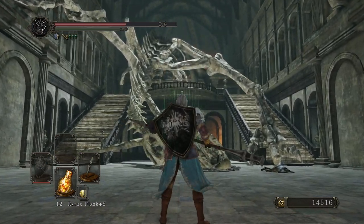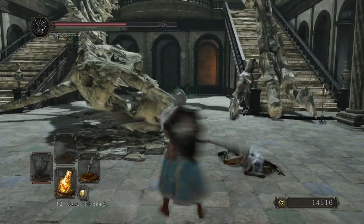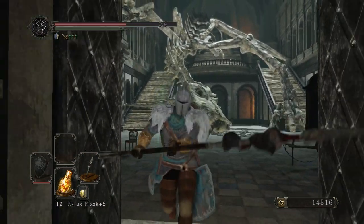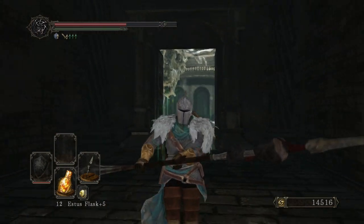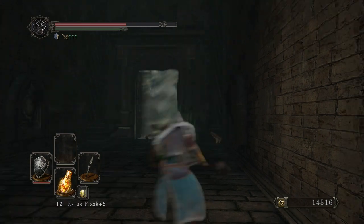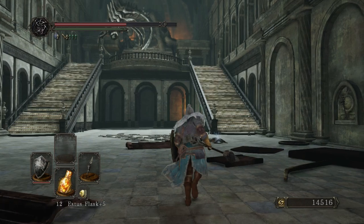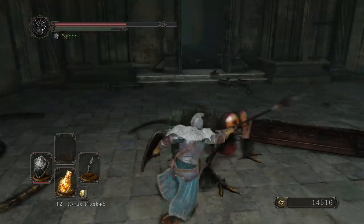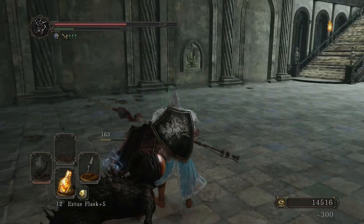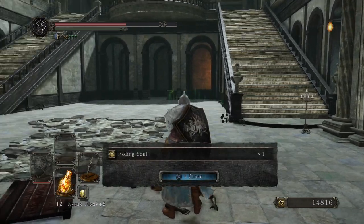So in 1.0, this dragon does this. I believe in Scholar that happens a little differently. But out pops a Basilisk from the cart that it blew up, and you get a Fading Soul.